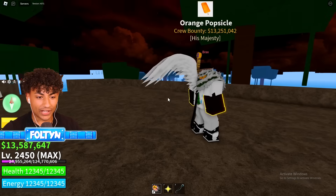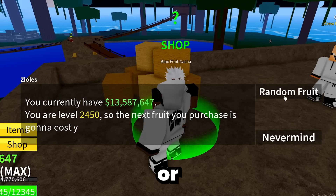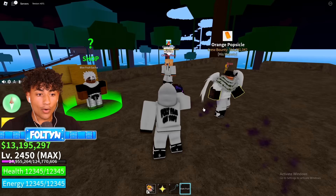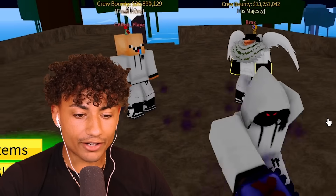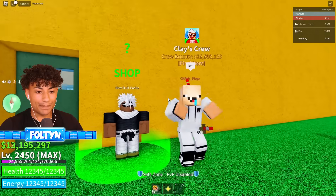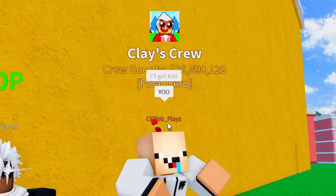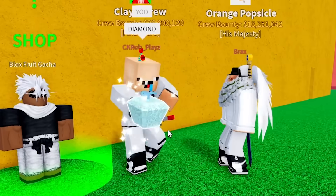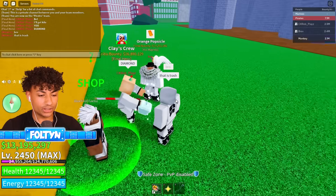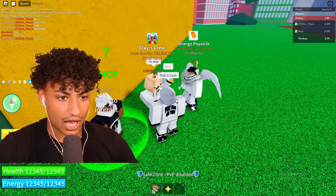Alright, here we are. I'm probably not going to get a W fruit — every time I roll a fruit here, I get like kilo or spin fruit. We bought it and — yo, I got dark fruit! That's fire. Let's go to second Sea. Alright Rob, it's your turn to roll a fruit. You got to beat dark fruit. He said yo... he said diamond. Diamond's kind of garbage, that is trash. Alright, throw that away — Rob, you're in last place right now.